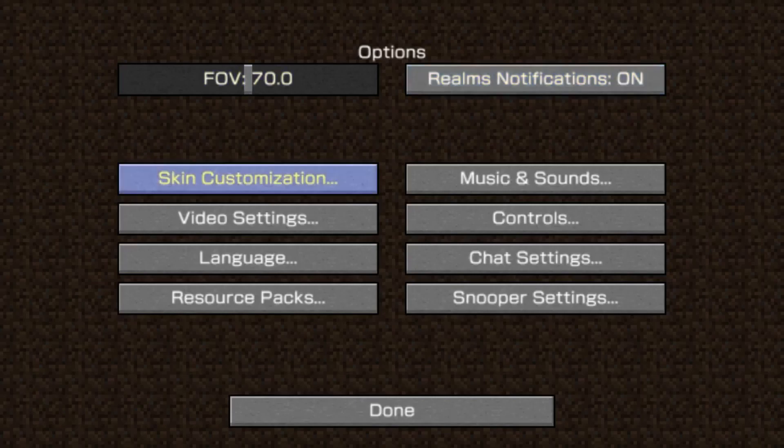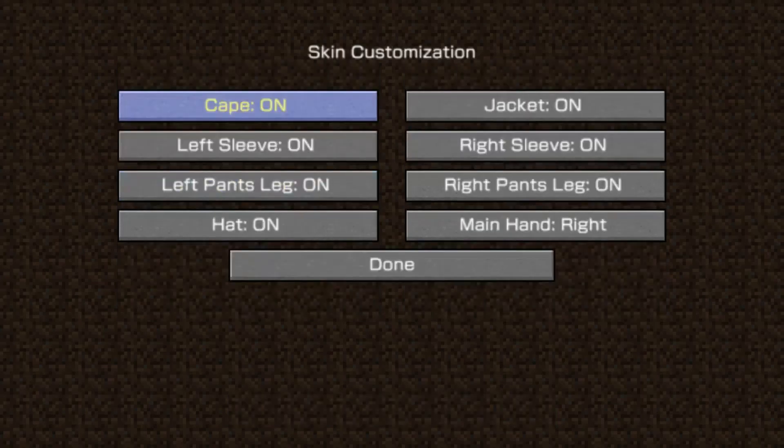Let's look at some of the new screens. The first one is skin customization. When you go into the skin customization screen, you'll be able to change the different parts of the model that will be drawn in the game — your hat, different parts of the clothing, and so on. That's not just the base skin; it's the things that show up in the layers. You know how you have one layer of skin that's actually the skin, and the layer around it is the decoration — you'll be able to change what parts of the model are displayed. You can also change whether you are left-handed or right-handed, which changes the location of the hand on your screen and its orientation. It's just an aesthetic thing.